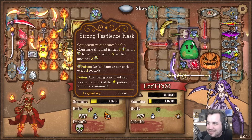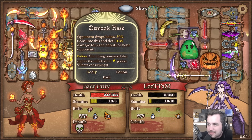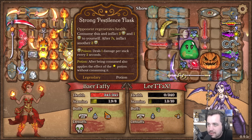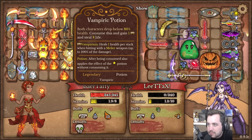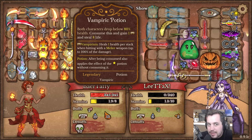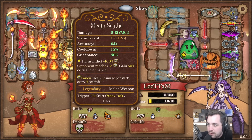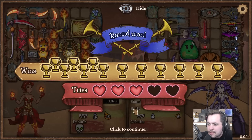That's a lot of pots - strong pestilence flasks. The mnemonic flask - this requires me to have gone below 50. 'Opponent regenerates health, opponent drops below 50, both characters drop below 80 - consume this and gain one vampirism and steal aid life.' Oh man, I certainly had a focus going here at the very least. Nice, alright there we go.